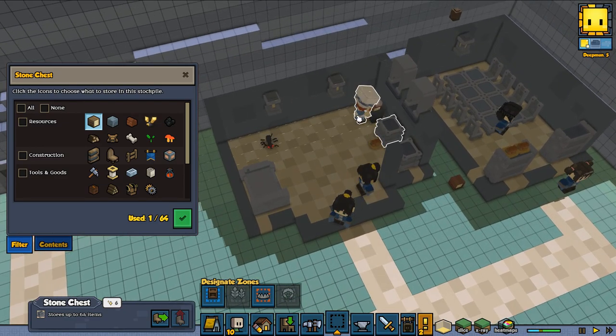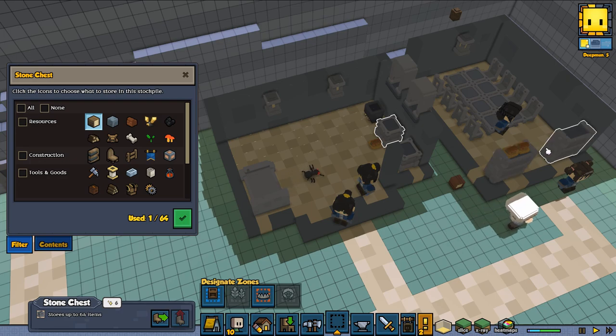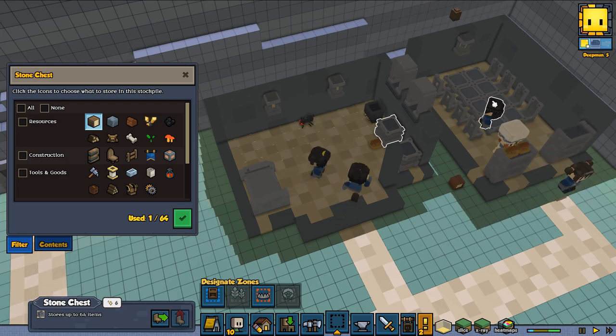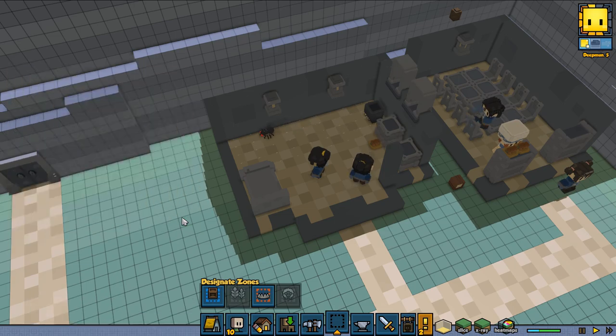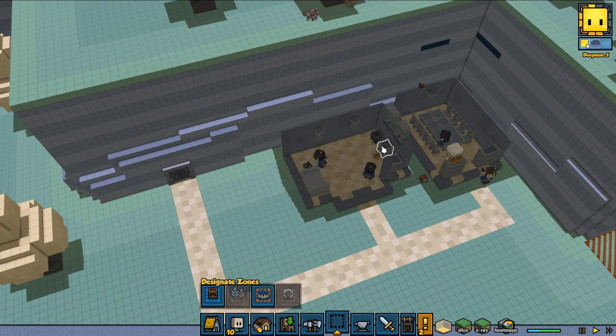He's putting in his ingredients and going to cook, then he'll place the food on the finished shells. That way when your heartlings get hungry, they'll move inside, pick something up to their liking, and go eat.